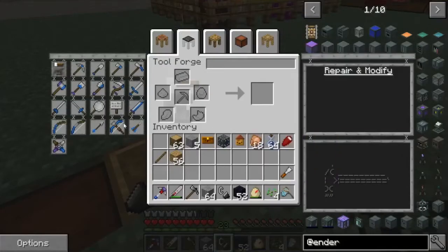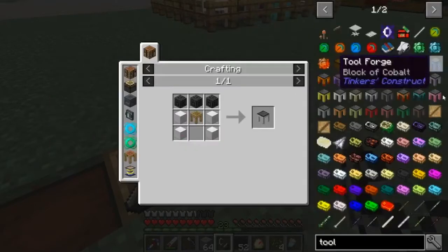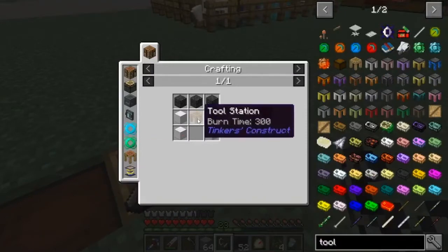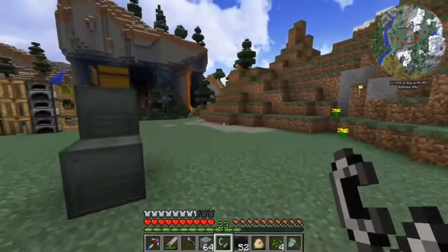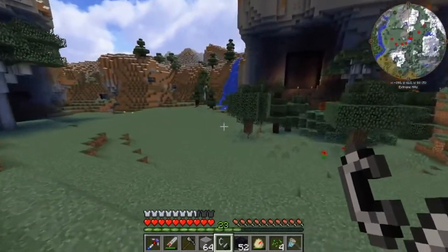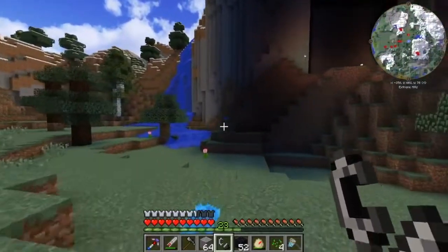We do have to go make a flint and steel really quick - got that sorted. Off camera I did make myself a tool forge, which is pretty cool - it actually unlocks a bunch of other tools you can make. I eventually want to get into this thing. I made it in Sky Factory 3 and I really think it's awesome. It's like a ninja star and if you make it unbreakable you basically have unlimited ninja star powers. The crafting recipe is super easy and the tool station is very easy as well.